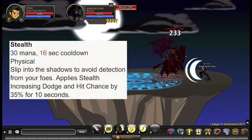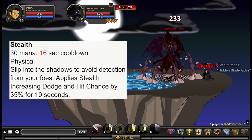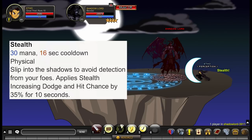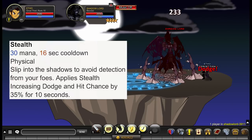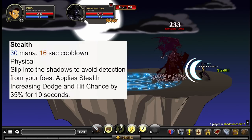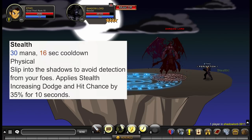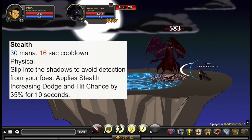Ability number 3 is called Stealth. It consumes 30 mana and has a 16 second cooldown. It slips you into the shadows, applying stealth and increasing dodge and hit chance by 35% for 10 seconds. With all the dodge passives, enhancements, and this ability combined, you're pretty much never going to be hit — especially with Thief enhancements. With Lucky enhancements you'll be hit occasionally, but it's still a very low chance. Since the effect lasts 10 seconds and the cooldown is 16 seconds, you're only unprotected for about 6 seconds between uses.